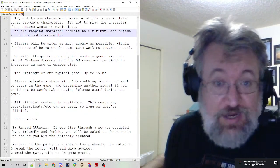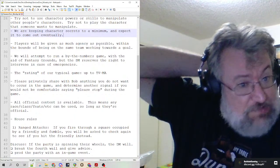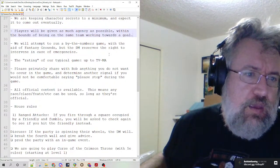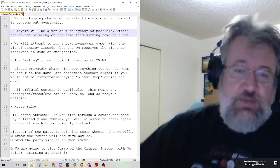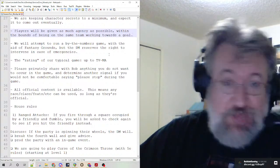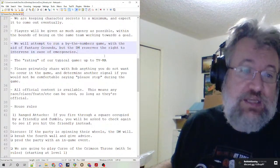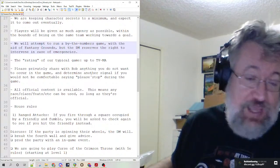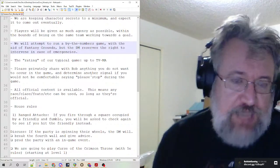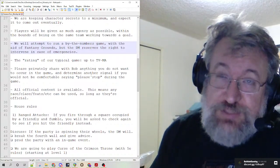This game does not require character secrets — in fact, we're going to start with most of them knowing each other through connections to the plot. Players will be given as much agency as possible. I'm going to let you kill yourself if you want to, let you screw yourself over, let you mess up the plot, and I'll tap dance around it to fix it. I'm not going to railroad you. I will break the fourth wall to say hey, if you do this you're screwed — but in general, there's nothing you can't do.